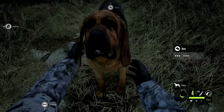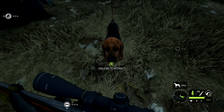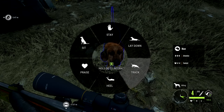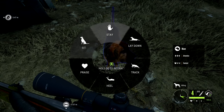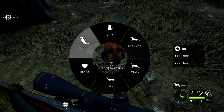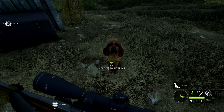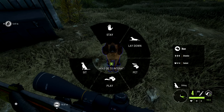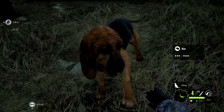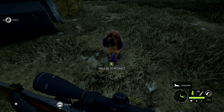Hold B — just hitting B makes you pet him, hold B gives you like a command wheel. You've got stay, sit, praise, heal, track, and lay down. Let's see if we can get him to sit — oh they look so cute! Look at that, so cute. It gives you a paw as well. Nice!